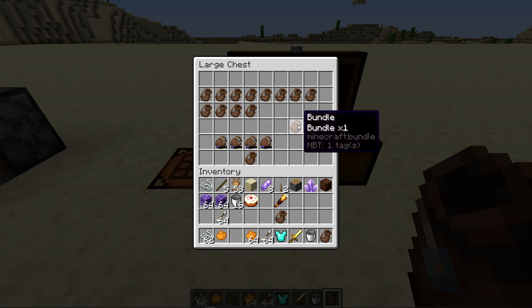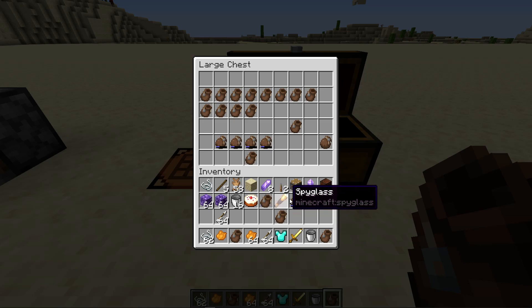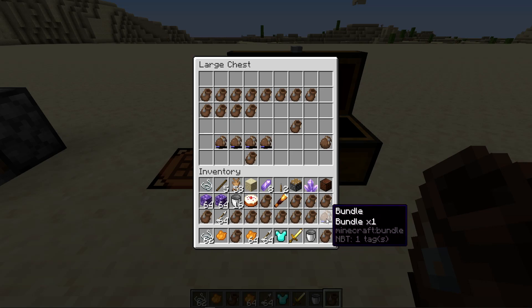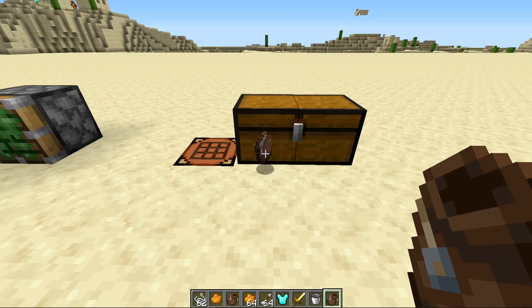When you right-click a bundle it will try to put whatever was inside into the closest slot to the beginning of your hotbar. If your inventory is full, it drops out onto the ground. You can keep right-clicking to open nested bundles — each time it opens another bundle is revealed — until you find all of them.